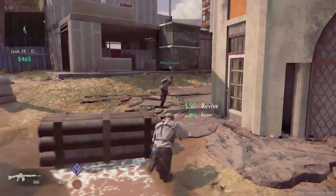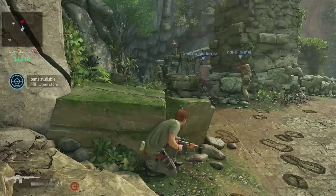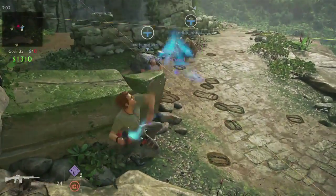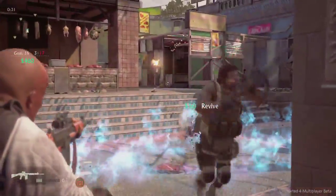Some players may recognize this item from Uncharted 2. The Chintamani Stone was believed to be the key to immortality. In Uncharted 4 Multiplayer, it allows players to revive allies immediately and to full health. Each purchase from the store gives the player two uses.